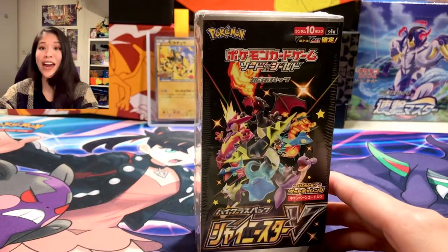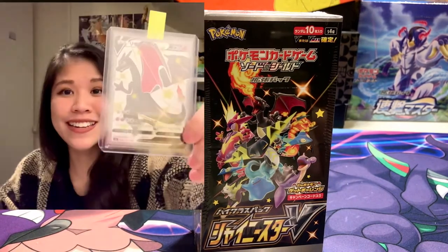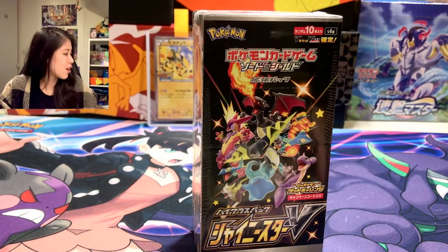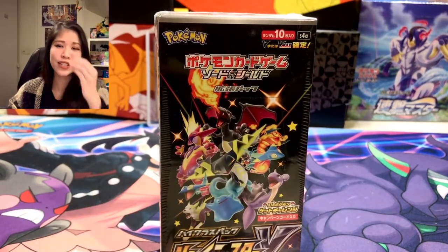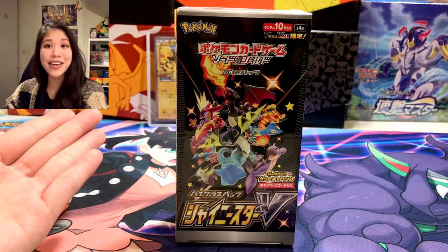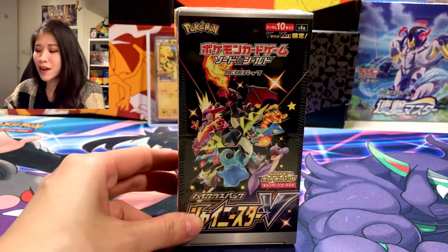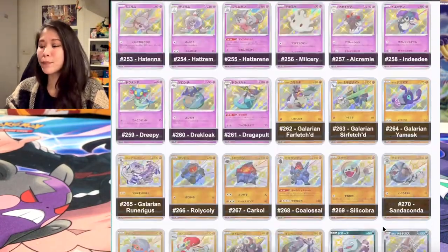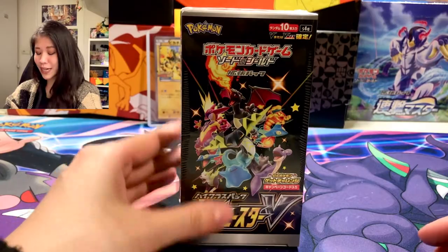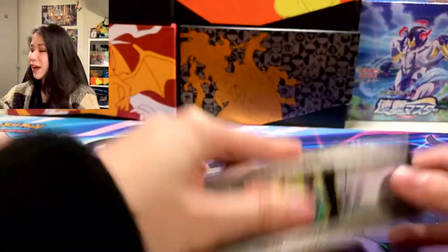As you can see I have the Shiny Star V box here on the table. The last time we opened Shiny Star V, we pulled the Shiny Charizard — this Holy Grail, this beautiful Shiny Charizard. I'm just wondering if the Charizard is in this box at all, but other than that any Shiny is good. I'd love to have the Shiny Zacian as well. Shiny Star V is such a fun set — it has not only Shinies but also gold cards, Full Art Trainers, and so many small Shinies. I still have so many holes to fill!